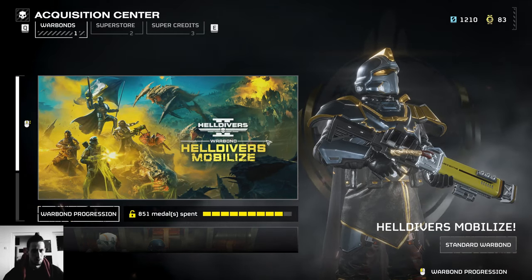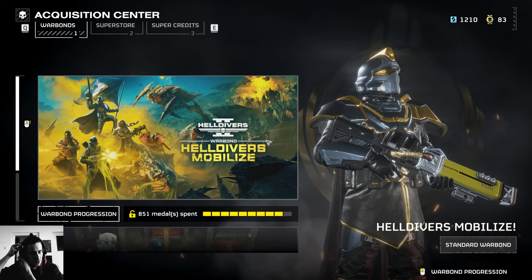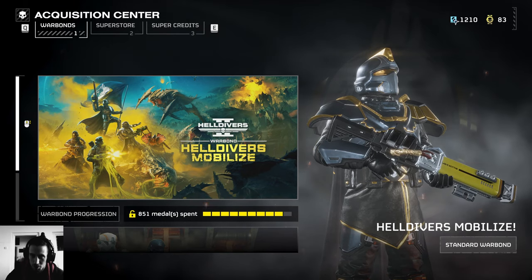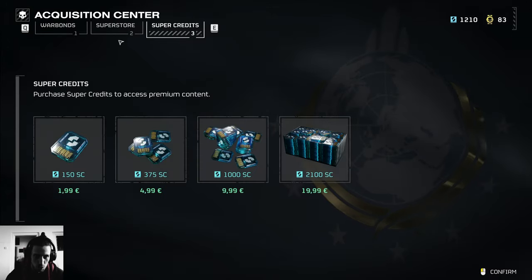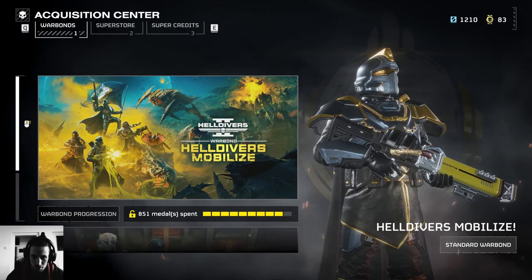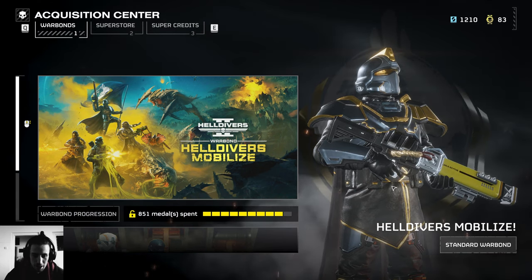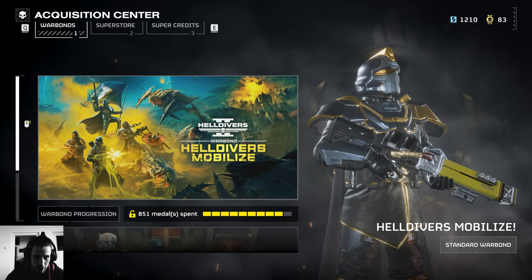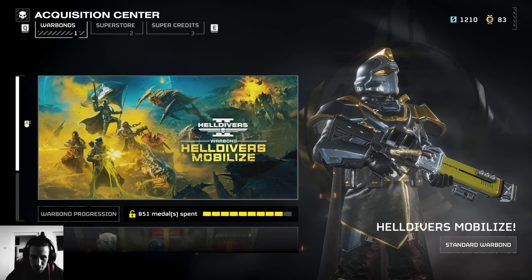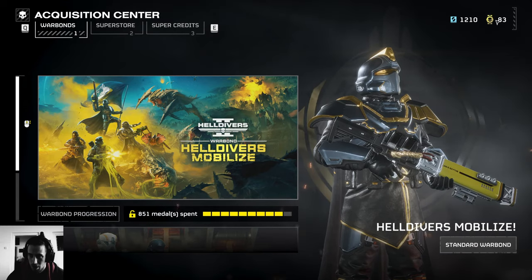I've been farming all weekend on defense missions on easy and challenging. On easy, the goal is the special currency — the blue one called super credits — and metals. It's just an easy way to get them; otherwise it's difficult. Suicide missions or extreme are too time-consuming with too low a chance of surviving. On easy you go in, kill stuff for two minutes, then run around the field collecting super credits and metals.